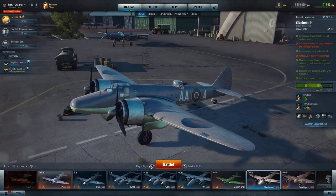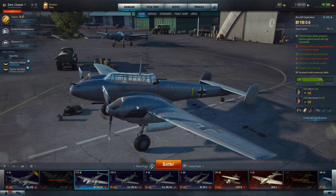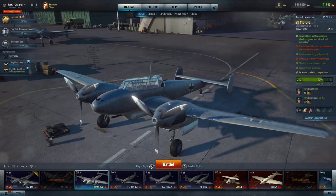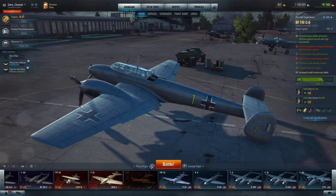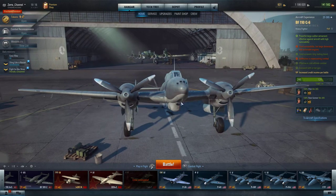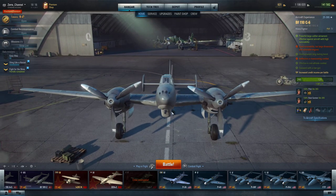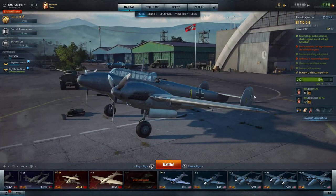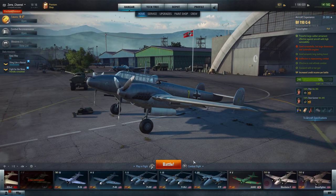I already have my first German heavy fighters and I enjoy it. It's a credit maker and pretty darn good to go up and fight other bombers. However, it has one disadvantage — it has one really ridiculous big gun, and you'll take your targets down ASAP as soon as you know how to aim that 30 millimeter cannon. But I'm talking about heavy fighters in general — what are heavy fighters?